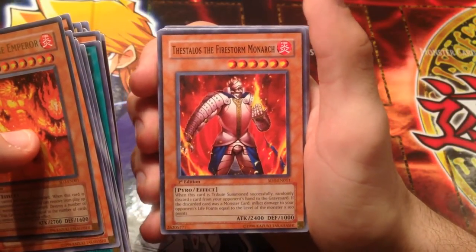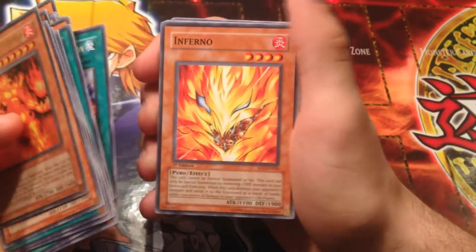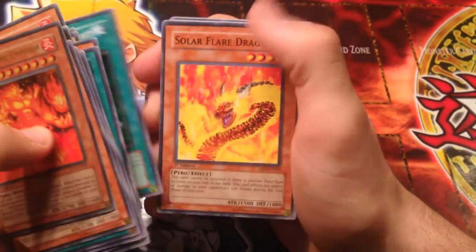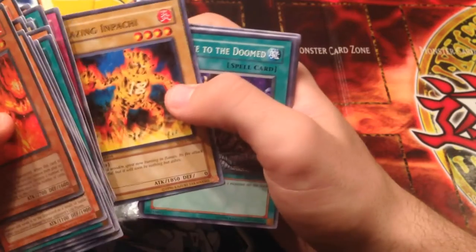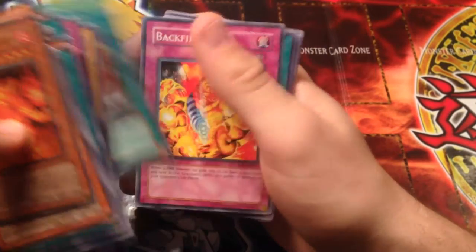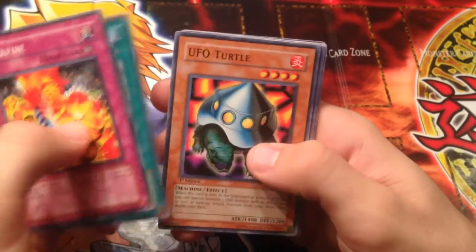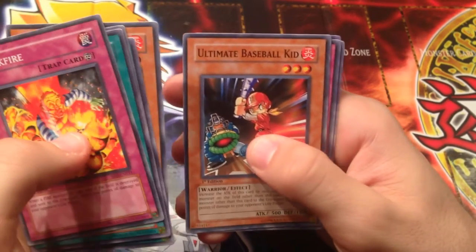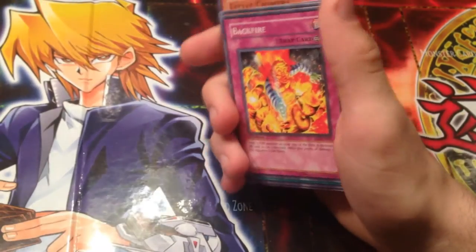Premature Burial, Backfire, UFO Turtle again, Snatch Steal, Raging Flame Spirit, Reload, Spell Shield Type-8, Fist of Flames, Thestalos the Firestorm Monarch, Meteor Destruction, Inferno, Dark Door of Nightmare, Noble of Crossout, Solar Flare Dragon, Jar of Greed, Blazing Impachi — pretty good card — Tribute to the Doomed, Backfire, Necklace of Command, UFO Turtle, Multi Destruction, Foxfire, Ultimate Baseball Kid, Dust Tornado, Little Chimera, and Level Limit Area B.